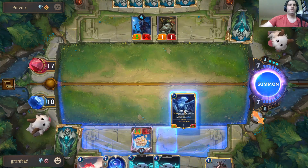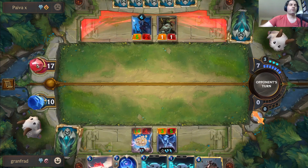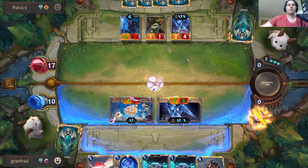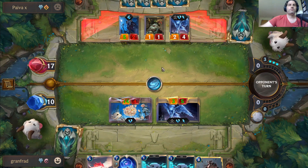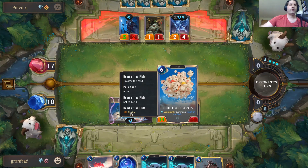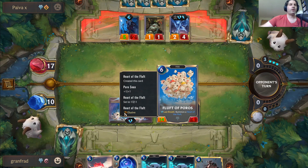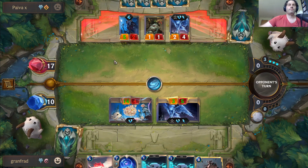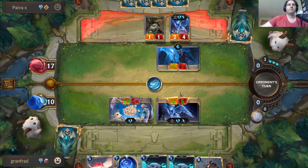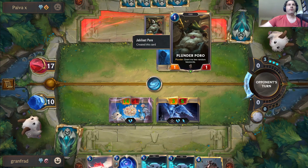I might as well play Anivia — I could attack first to give them a blocker, but she's going to deal extra damage and bring their nexus down. I think they haven't realized it maintained all the abilities, so they don't realize I'm about to come through with an elusive 14-power creature. They'll trade and I'll get my Eggnivia — we're gonna wipe out their other poro.